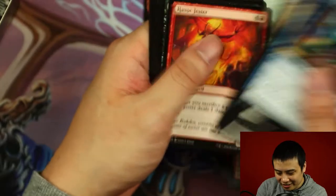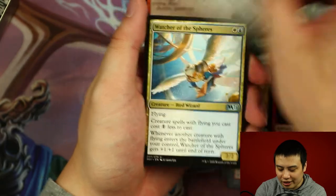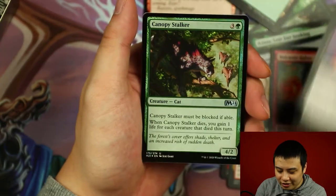Come on — where are those mythics at? Havoc Jester, Tavern Swindler, Watcher of the Spheres. And our rare card is Cobbic the Spiteful, along with a Hollow Cannafe Stalker.